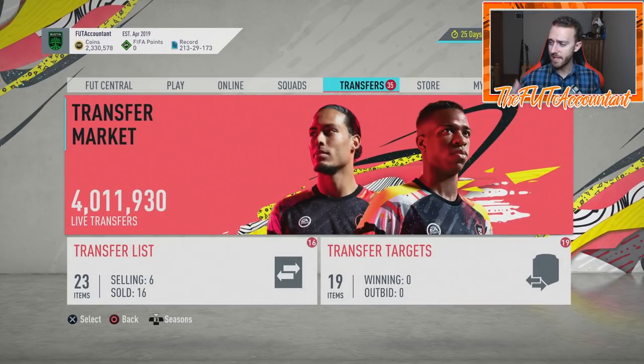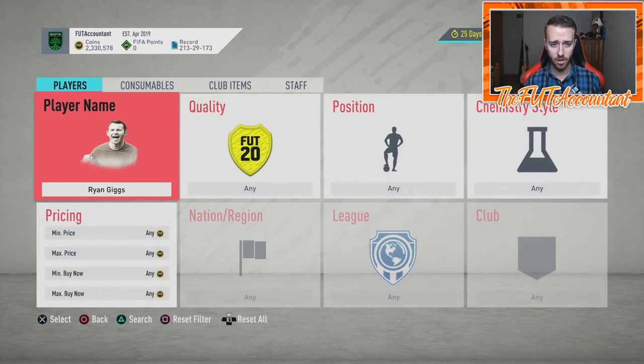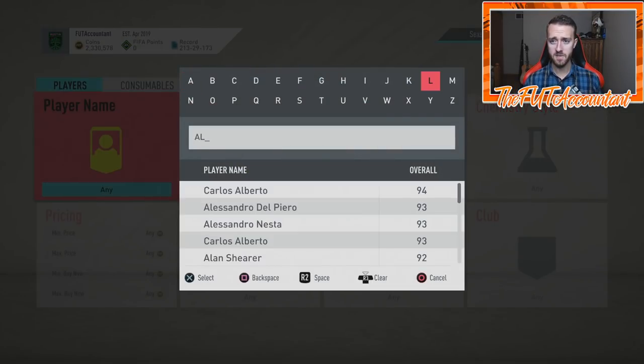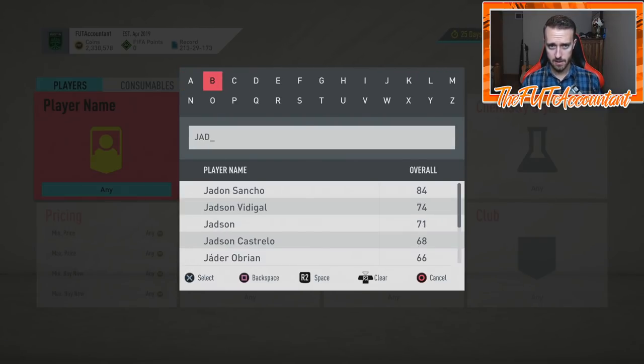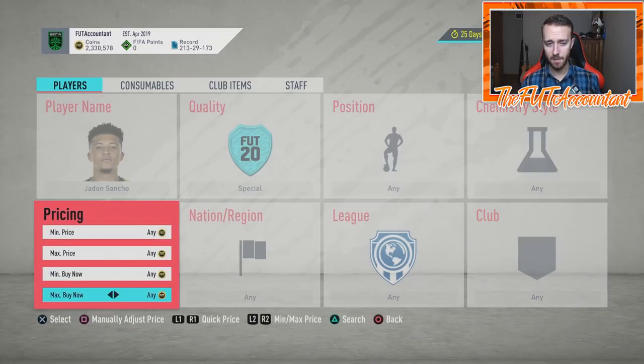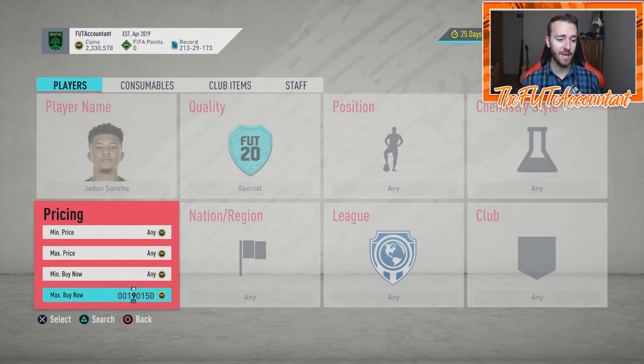This week as we're getting content — Champions League stuff — there's going to be tons of market movements with Road to the Finals. If you're trying to make coins, there's still going to be opportunities to flip cards this week. There's going to be a lot of panic selling, a lot of undercutting on cards, especially some of these cards that are going to be playing this week in the Champions League. I think this is a good segue into that.